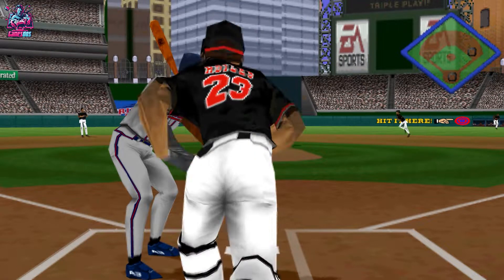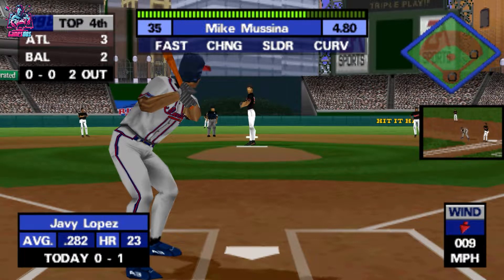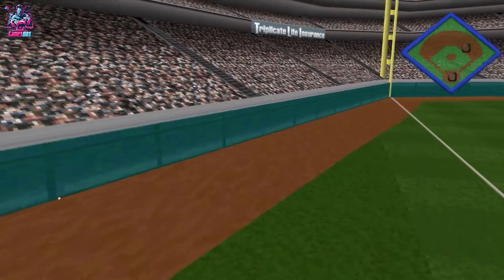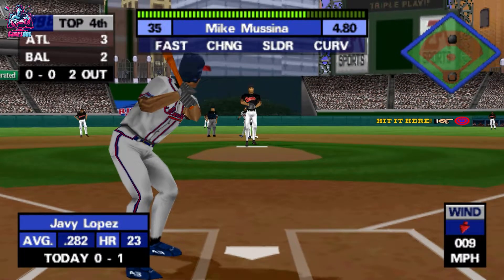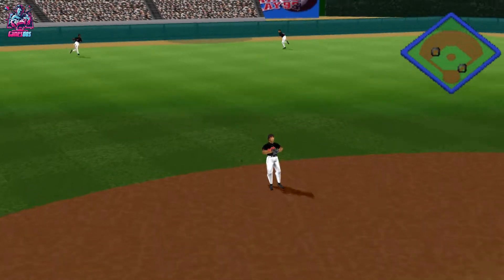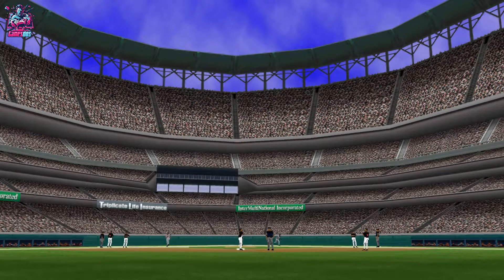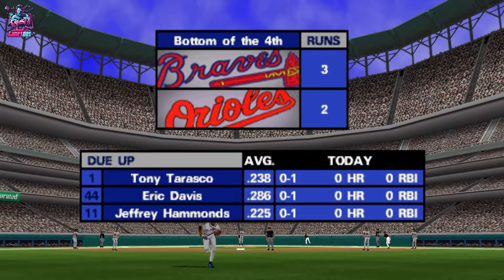Two outs and one on. Over to first. He's thrown over there again. A steal by Jones — boy, what a great jump. The pitcher never stopped him. He got all of that — out! He's been robbed. Caught at the wall by Anderson. That's the third out with a runner in scoring position.